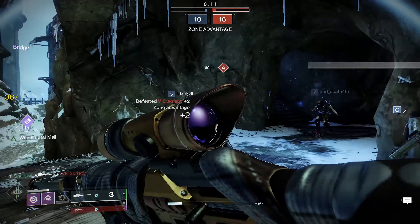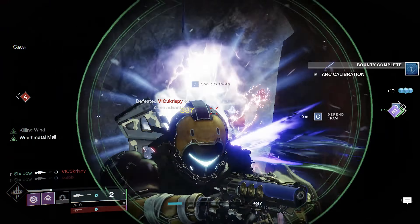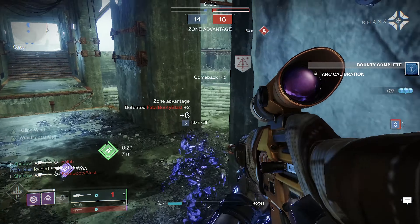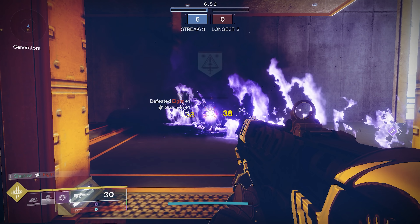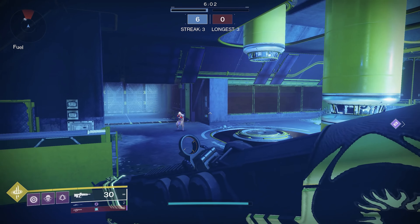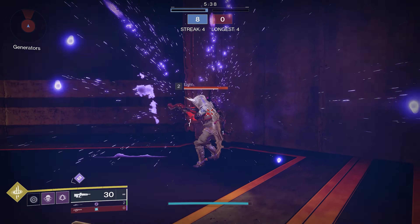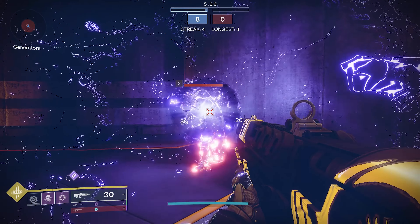Grenade choice can depend on which variation of the build you're using, but overall I prefer the Void Wall. It deals a massive amount of damage very fast, and especially if you throw your smoke onto the target and follow it up with the Void Wall, it will melt any target. Vortex is also very good now that it sucks people in, but because there is a delay before it starts dealing damage, it is fairly easy to survive it.